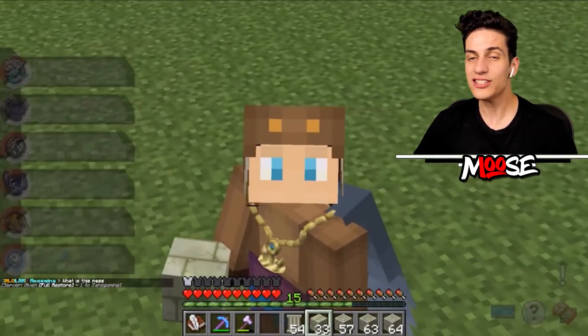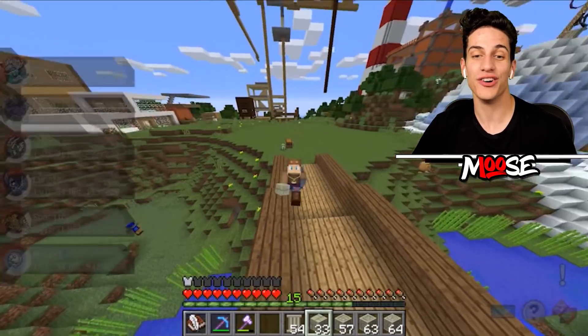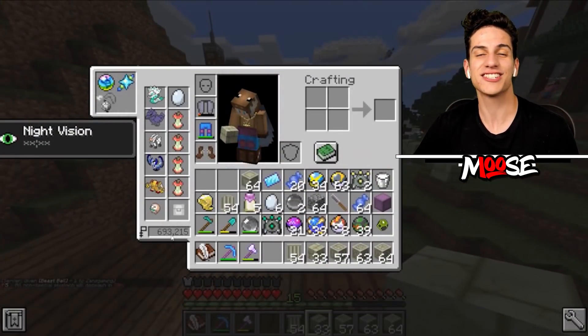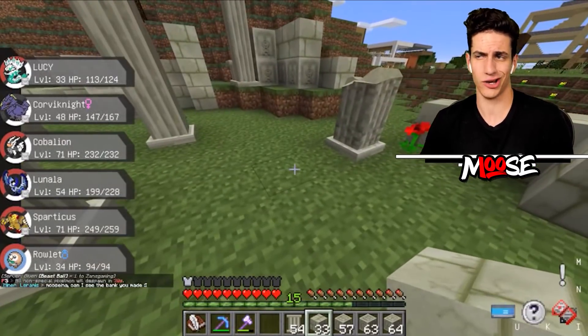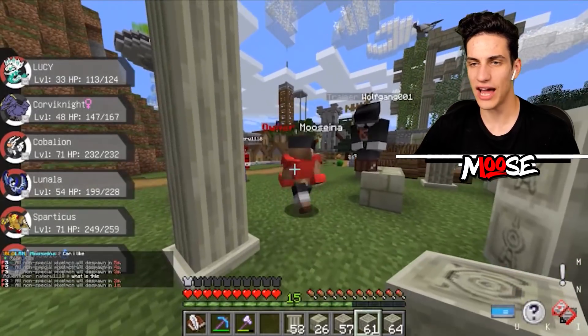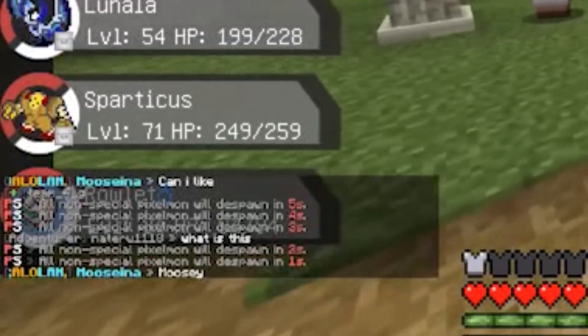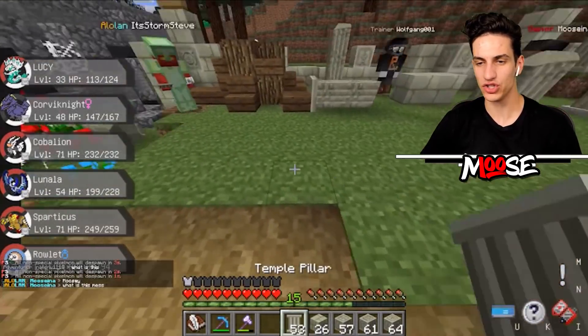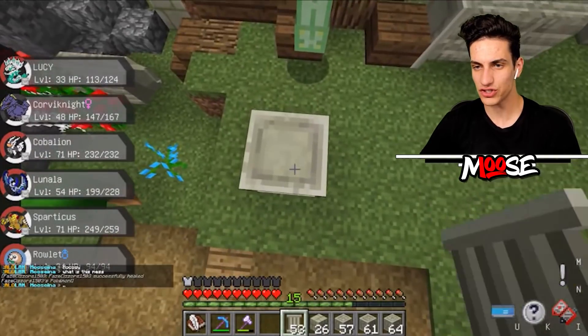We're still trying to become one of the richest people on the Minecraft server and we've been doing pretty solid so far. We're at $693,000, which is not bad at all. Can I... do you not like my building? Is that what you're trying to say? It's pillars, it's ruins. When you walk into like an abandoned place that's ruins and stuff, it's kinda like that.